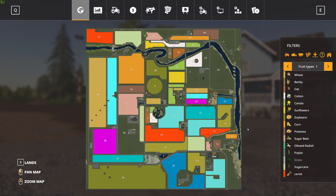Here's the map in all its glory on the PDA. Big, nice square and rectangular fields, a couple of odd-shaped ones, but it's a pretty nice map. It's 4x and you start right there in the middle.